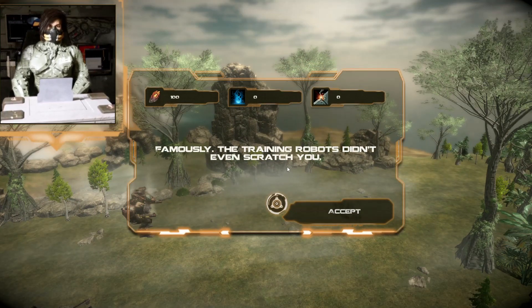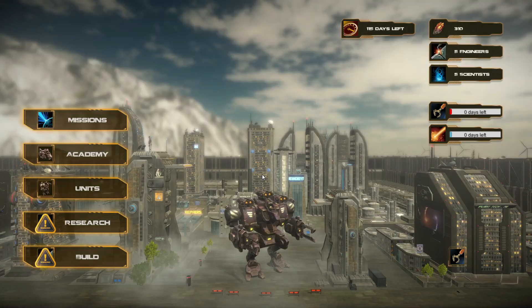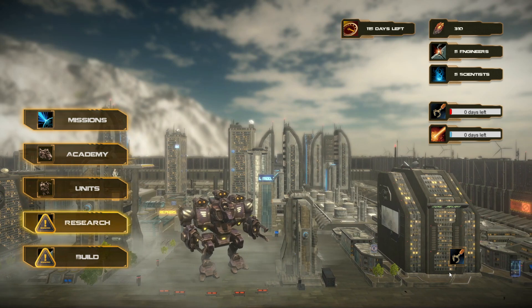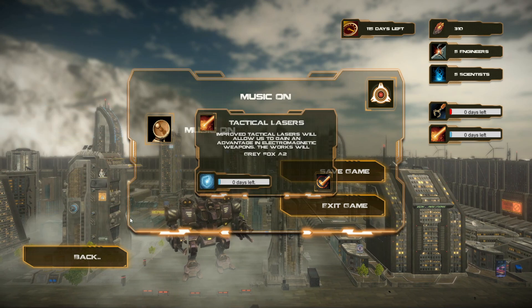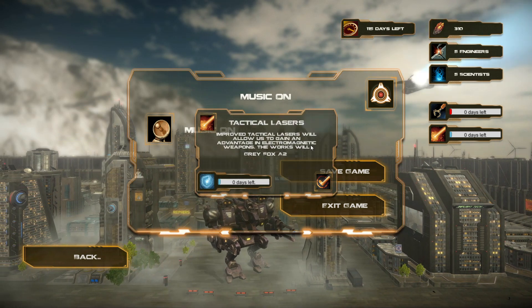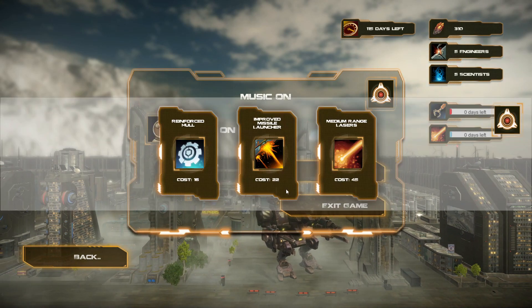Destroyed! The training robots didn't even scratch us. With zero days left, let's check the research — the improved tactical laser is complete, allowing us to gain an advantage in electromagnetic weapons. The Gray Fox AE2 is now available.